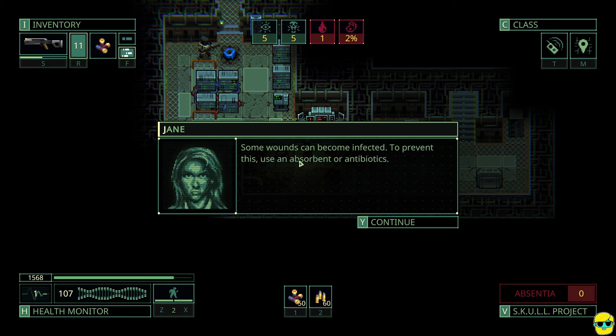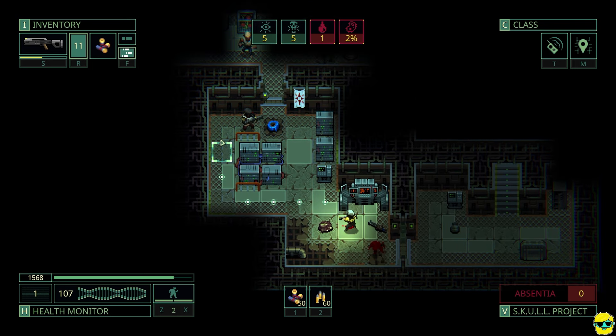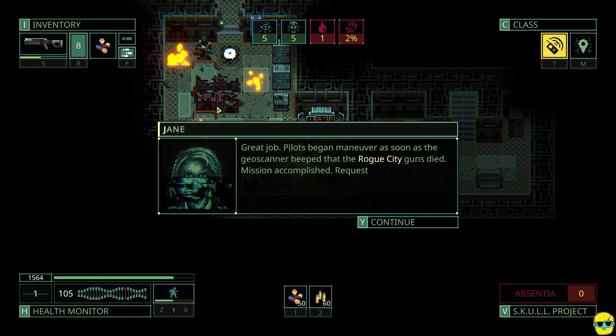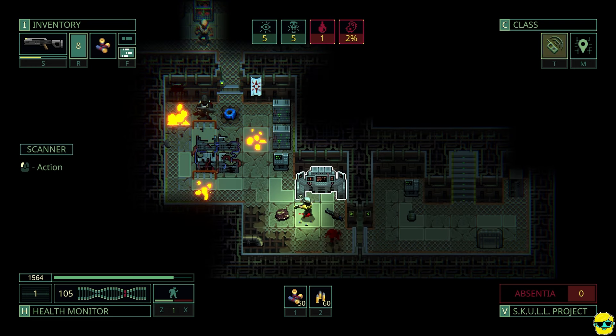Ouch. Some wounds can be infected — to prevent this, use an absorbent or antibiotics. So we got hit right away, but only for three damage, and a lot of that's because of our armor. I'm going to just shoot this person, and the server station is what we needed to blow up anyway. So that's finishing the mission. Great job. Mission accomplished — request evacuation and return to the nearest elevator.